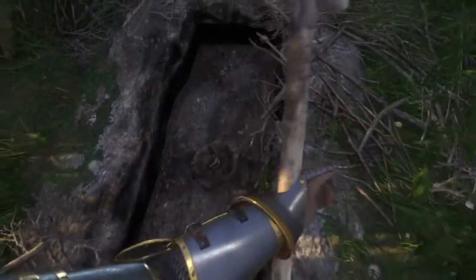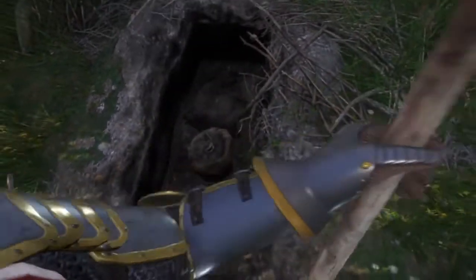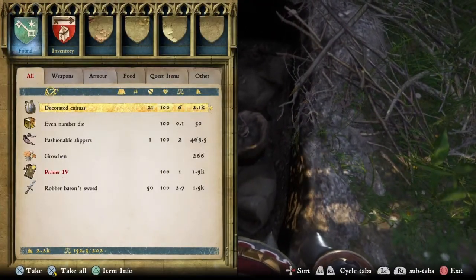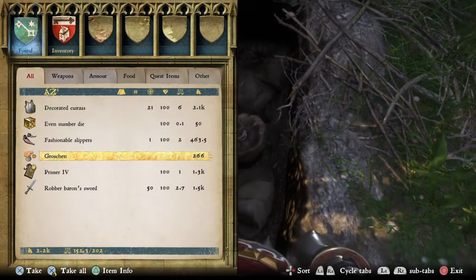Hopefully you guys enjoy the amount of loot that's in here because there's a fair amount. You've got 266 grotian, some dice, the decorated cuirass obviously, you've got the fashionable slippers, the sword, and a Prime 4 book.